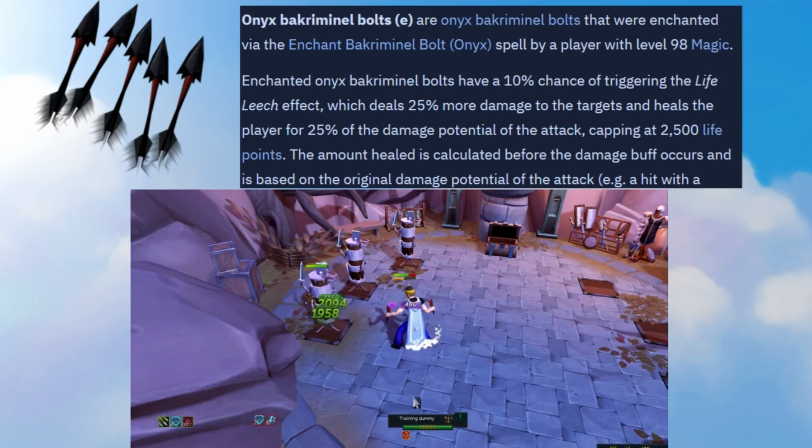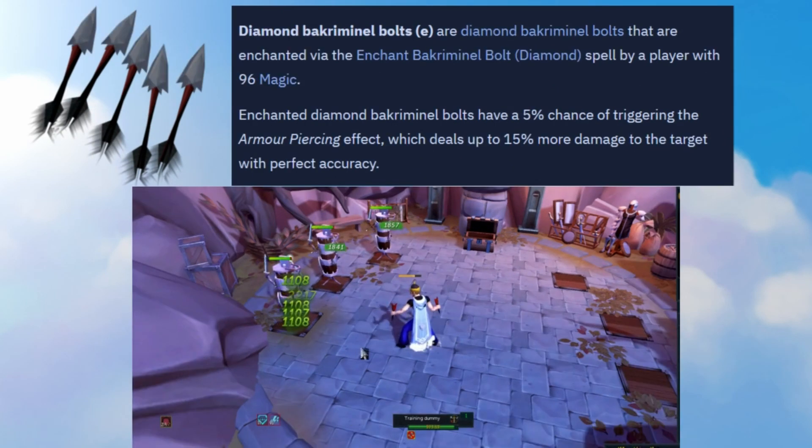Finally, the last Bakriminel Bolt worth using in PvM are the Diamond Bakriminel Bolts E. These bolts are also on the cheaper end like Dragonstone, and they have a special effect called Armor Pierce, which will deal 15% more damage to the target with perfect accuracy. These are great for bosses where you have lower accuracy — so maybe if you don't have a good aura up or you're fighting a really tanky boss. They're a pretty good cheap option, but probably the least used out of the list we talked about today.